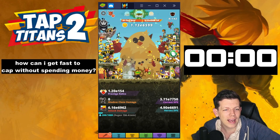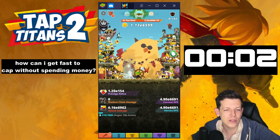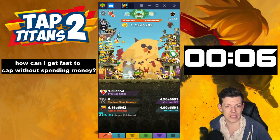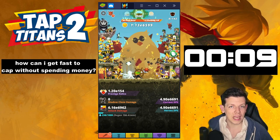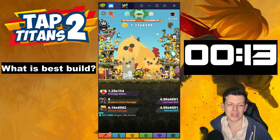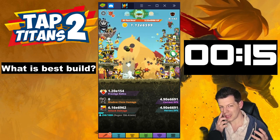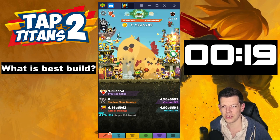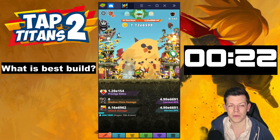So how can I get to end cap without spending money? Play as much as you possibly can, just basically prestige loads. What is the best build? It depends on what level you are. Beginning will be clanship build and mid to late game will be heavenly strike, shadow clone or clanship. It depends.